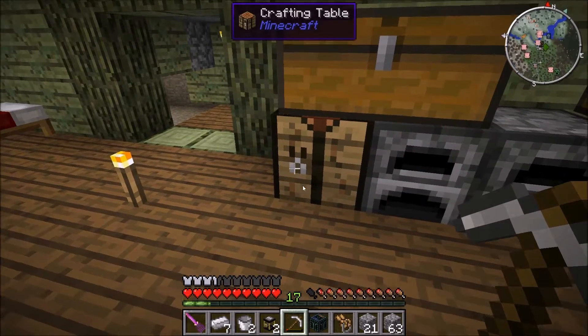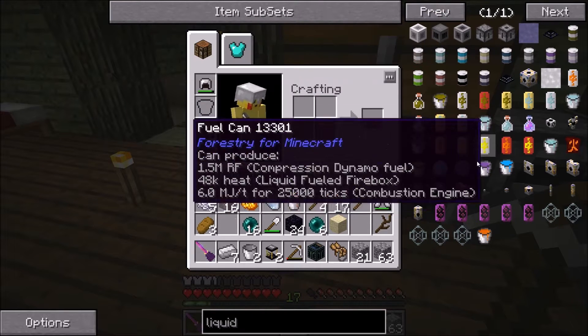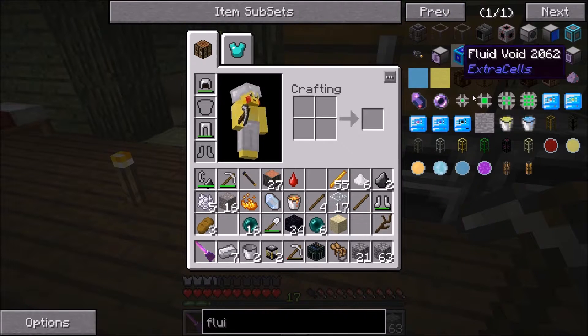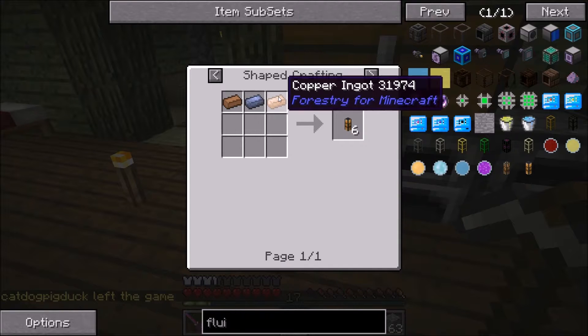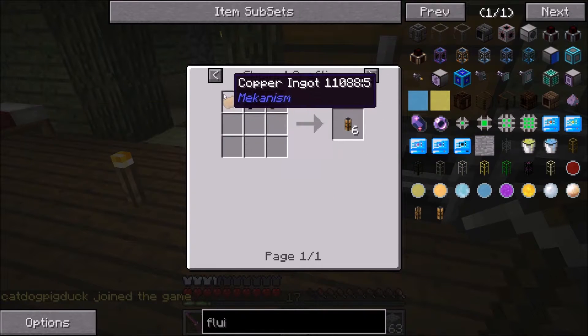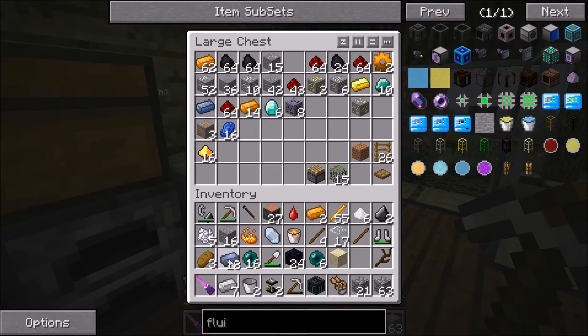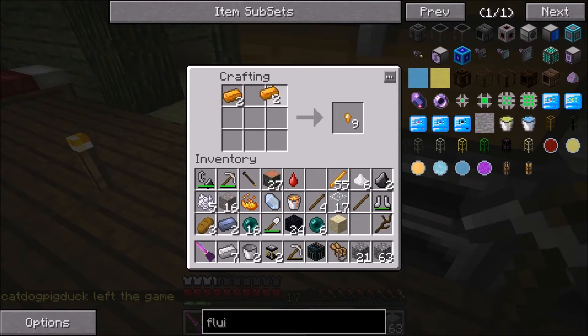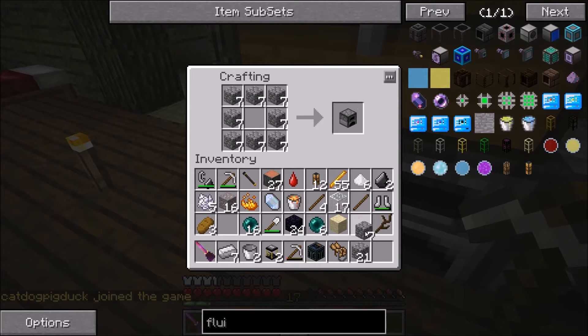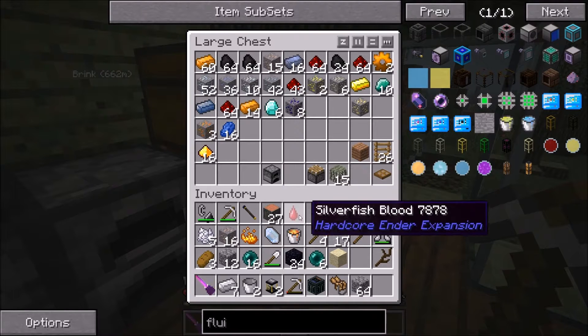So we got that. Now the last thing we need to do is make fluid ducts - that's what they're called now. We'll make those. There's six copper - what does this take? We'll just make this. I think that'll be enough. And there we go. Then we need to make lava generators - we'll just start with one because we're just going to use it to power one room. That requires gold - we do not have enough. We'll make that later; I'll go mine some gold between now and then.